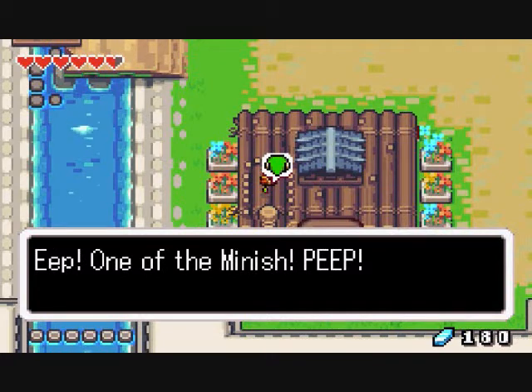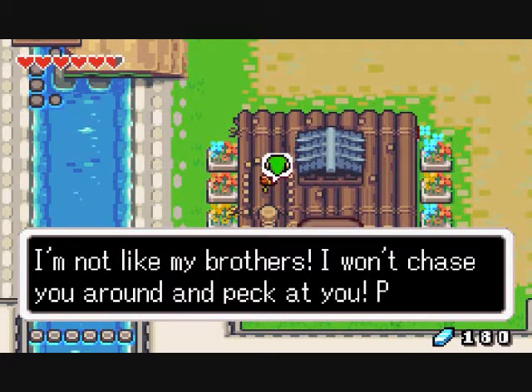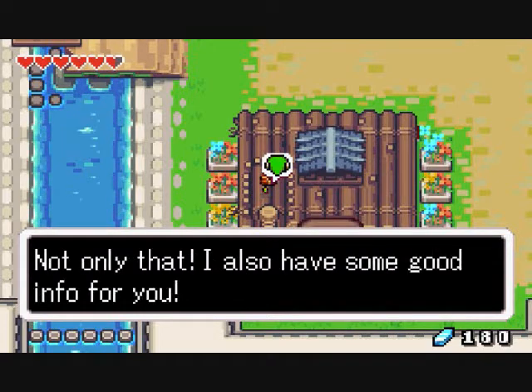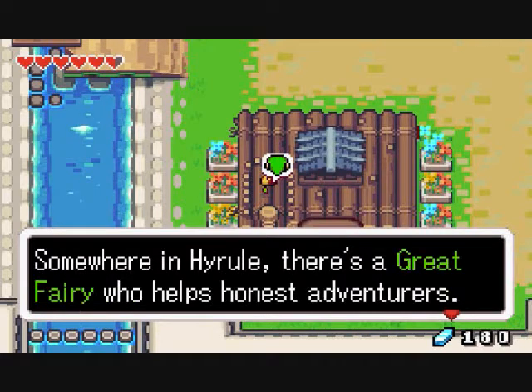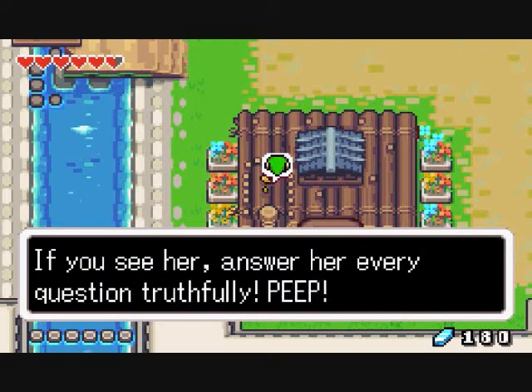One of the Finnish Minish says: 'I'm not like my brothers — I won't chase you around and peck at you. Not only that, I have also some good info for you. Somewhere in Hyrule there's a great fairy who helps honest adventurers. If you see her, answer her every question truthfully.'